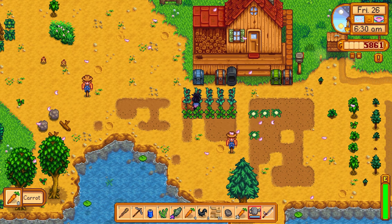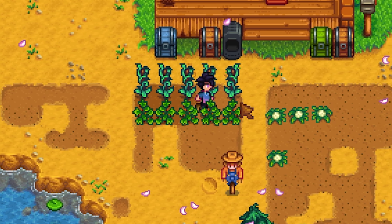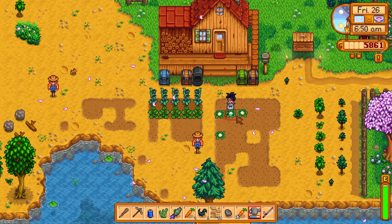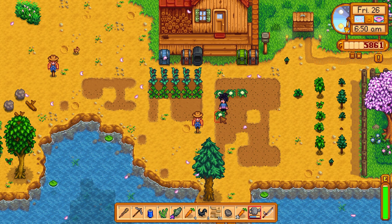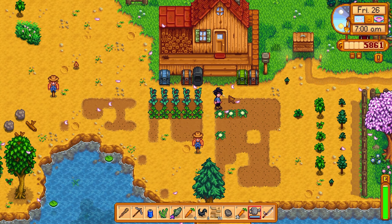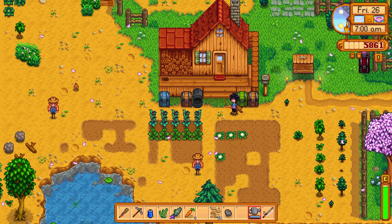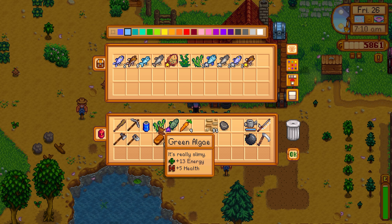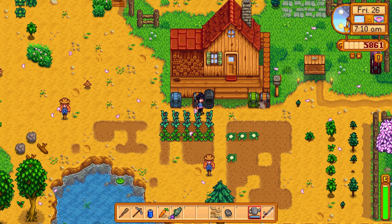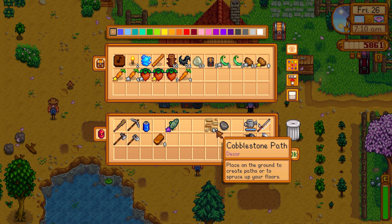There's only a few more things growing so I don't think we're really gonna need our watering can on the 28th. Watering can is gonna be our best investment and we don't have much to water today. I do want to go say hi to the chickens. I'm gonna organize our inventory a little bit. These carrots give you a ton of energy. I really, really want a preserves jar here soon — I would enjoy that a ton.